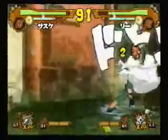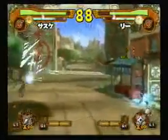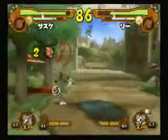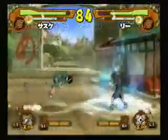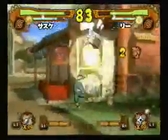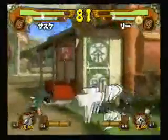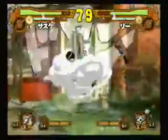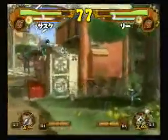Then I tried to counter with a combo, but it didn't work, so I tried to approach again. This is very important in any taijutsu matchup: you have to approach your opponent and find some kind of setup, like catching them in mid-air with aerial combos, or catching them with ground combos, or an X-dash. But X-dash is not really that effective — it can be risky if you get hit by a jutsu.